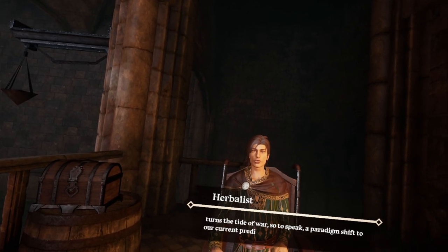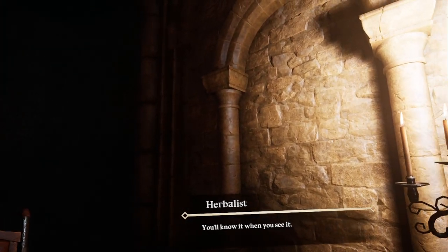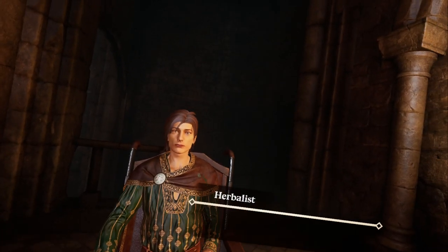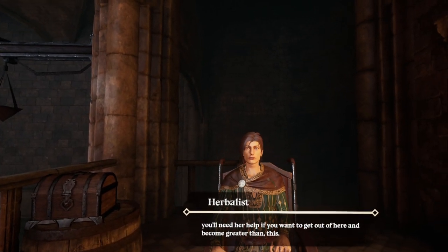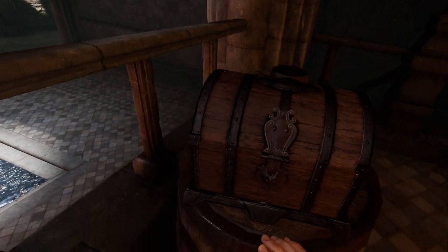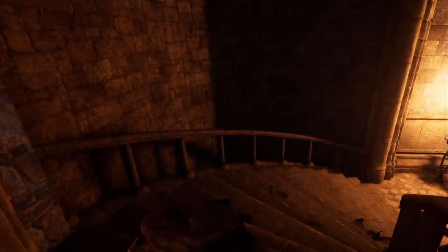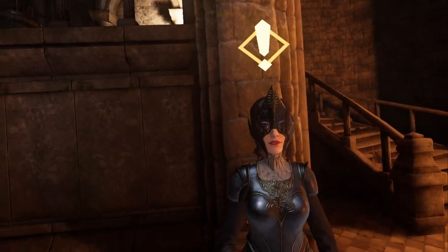In Castle Roar, further into the main hall, lies the key that can change everything — turns the tide of war so to speak. The paradigm shift to our current predicament — very interesting. Before you go, talk to Rayala; she is my most trusted companion. You'll need her help if you want to get out of here. What's in that box? Some of the hand movement feels a little awkward still — that definitely needs to be fixed.